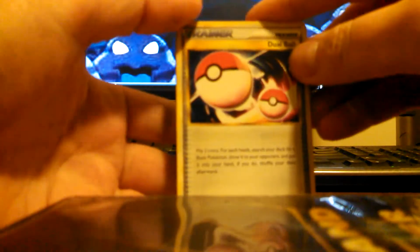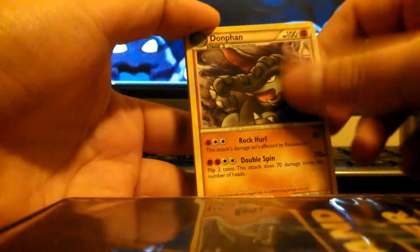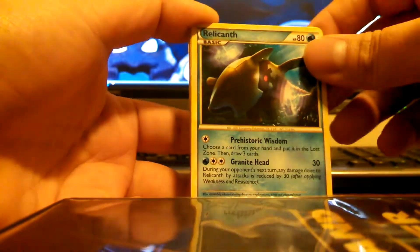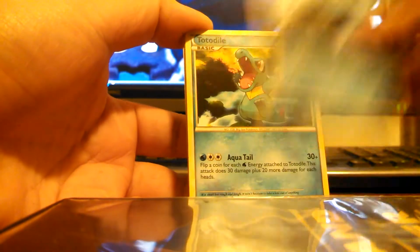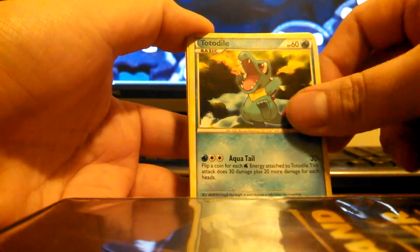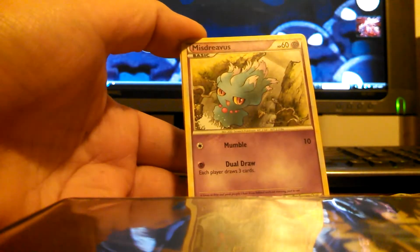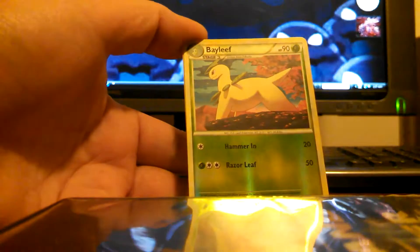All right, we got a Groudon pack. We got a double Dawn Fan, Professor Elm's Trading Method, that awesome Relicanth that I really like, Totodile — so happy and playful — Magmar, Helmdower, Misdreavus, Bayleaf Reverse, and a Cyndaquil and Zangoose.